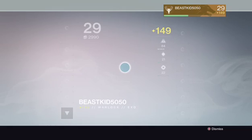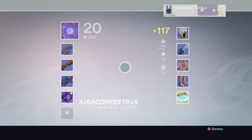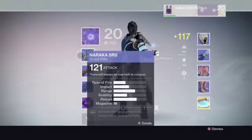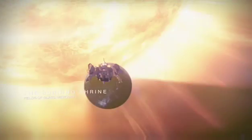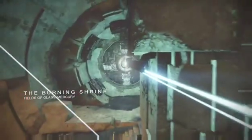We're playing against level 29s — hard light, Suros, the Verse SC. By the way guys, I want to thank you so much for 40 subscribers — I'll be releasing something special for you soon. We have this level 20 Warlock with a 117 scout rifle, shotgun, and a rocket, and we're playing on Burning Shrine. I haven't played on this map in forever.